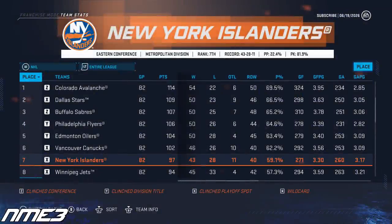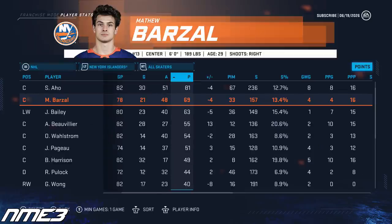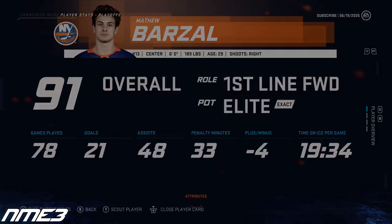For the fourth straight year the New York Islanders make the postseason after finishing 7th in the league. The playoffs were a complete disaster as they got swept by the New Jersey Devils in the first round. Barzal was able to stay healthy for the most part but had an off year by his standards — in 78 games he scored 21 goals and 48 assists for 69 points, and in the 4 playoff games put up just 2 assists. Matt Barzal stays put at 91 overall.